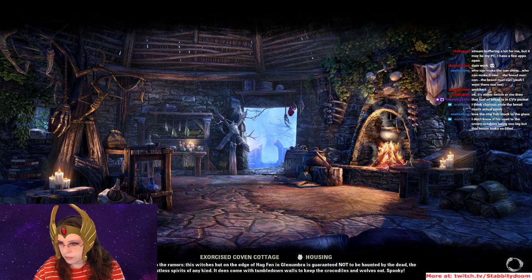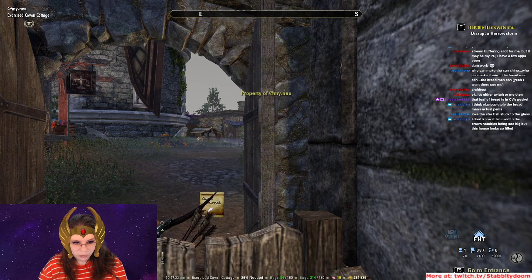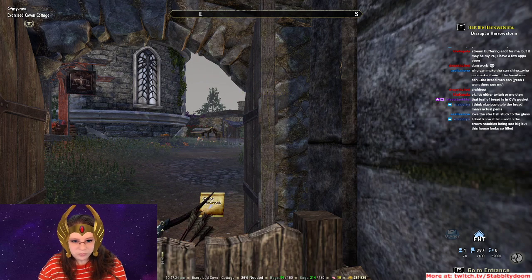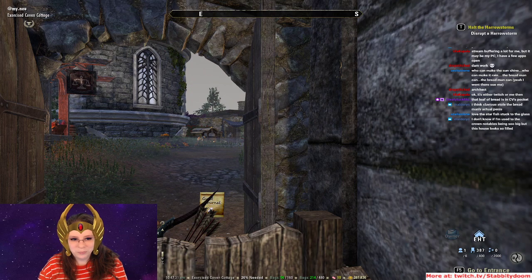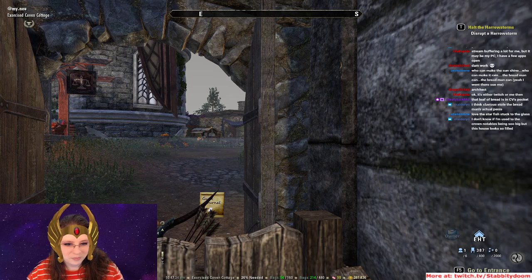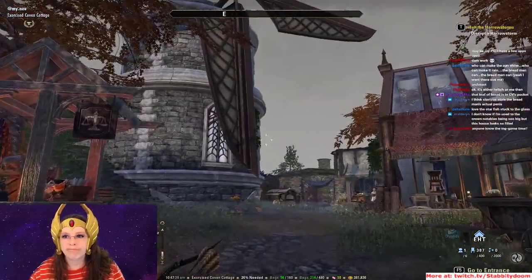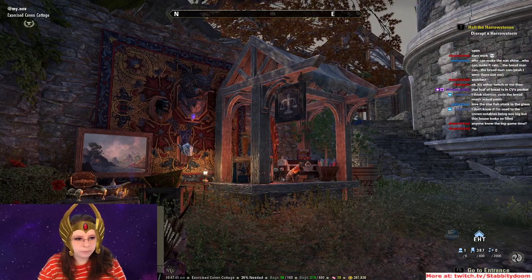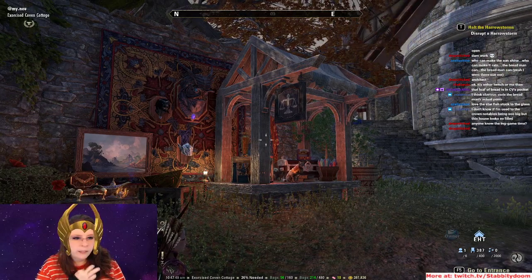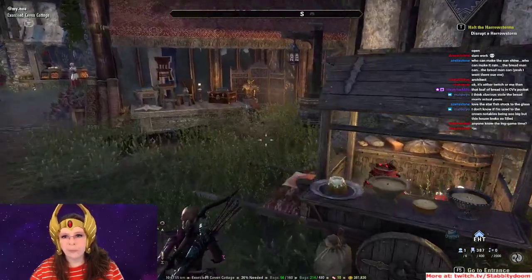May 24th. $3.87 out of $400 a day at the market. On NA, it's 7:45 PM — which means it'll get dark in about an hour or two. This is a shopping experience.